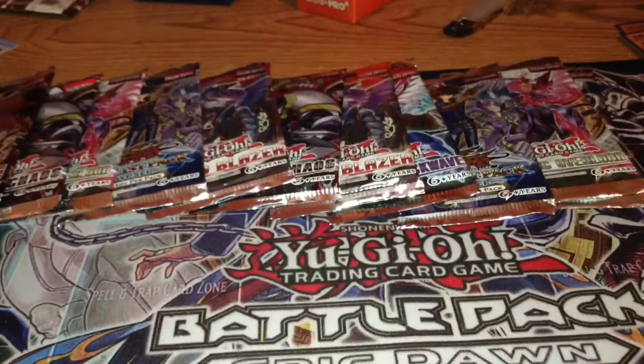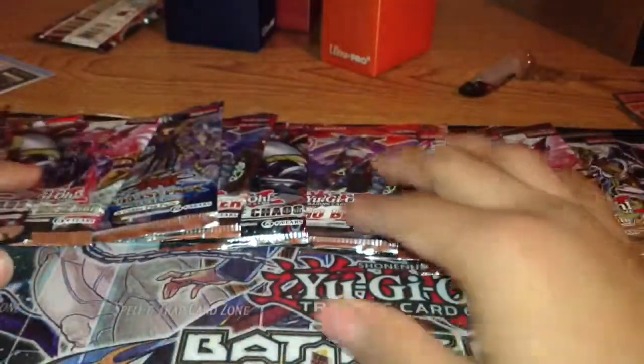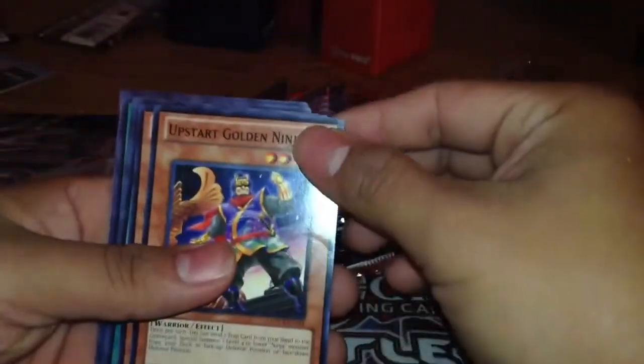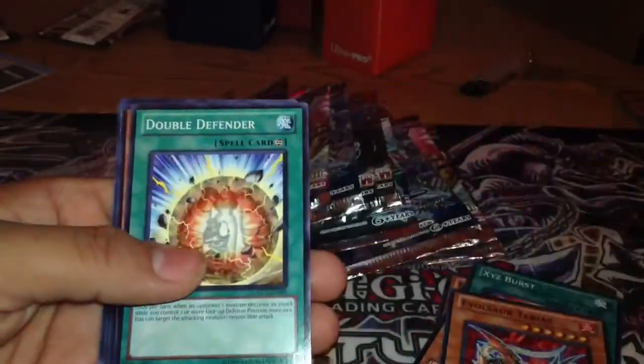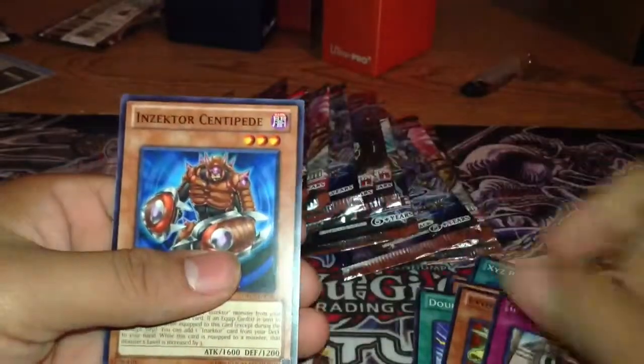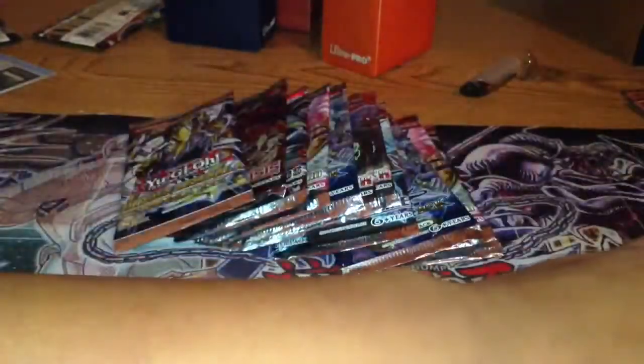Next up is Order of Chaos. That was quick — got Golden Ninja, Full House, Leo. Now I'm finally going to make a sell binder video, so that's coming up soon, along with a contest video.